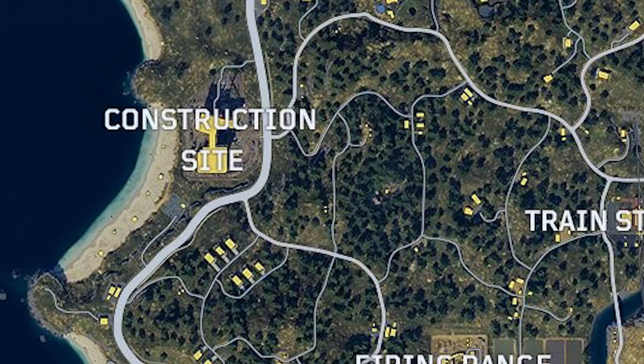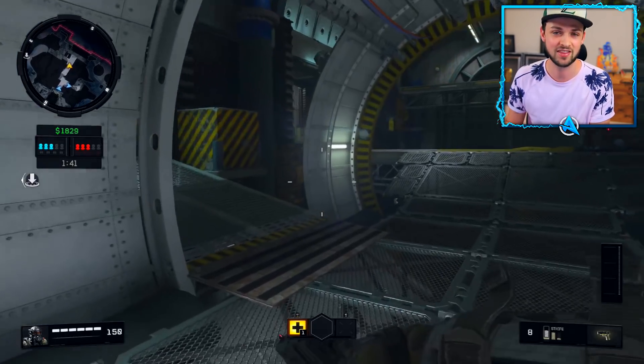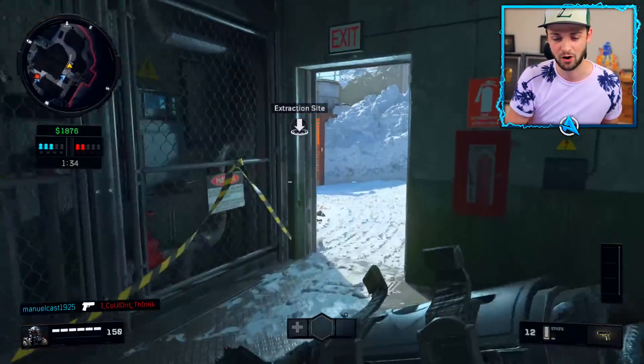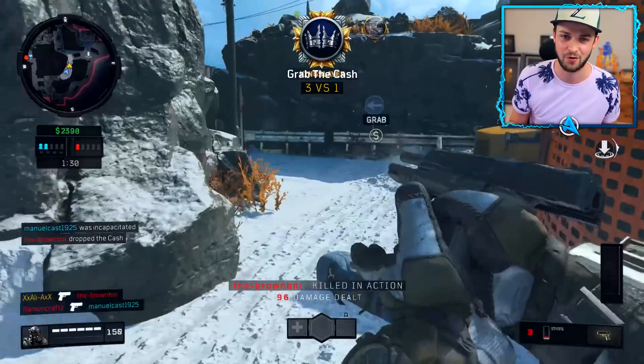Let's take a look at all of the named locations: we've got Estates, Construction Site, Array, Cargo, Fracking Tower, Factory, Turbine. Some of these will be zombies maps actually integrated into the map, some of them multiplayer maps. I want you guys to leave a comment below — where will you be landing the very first time you play Blackout in Black Ops 4?